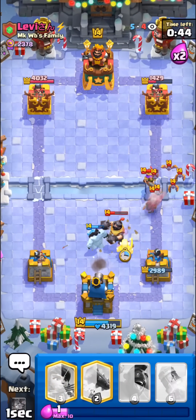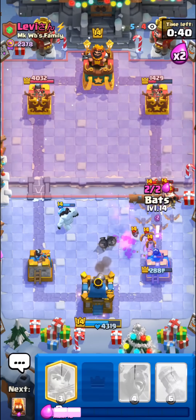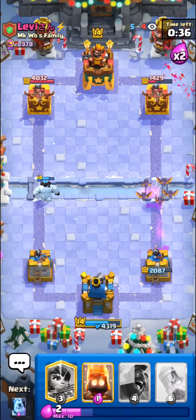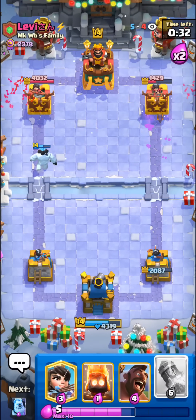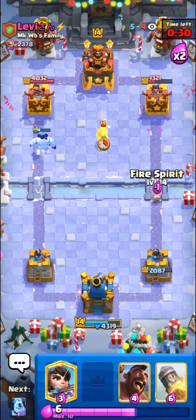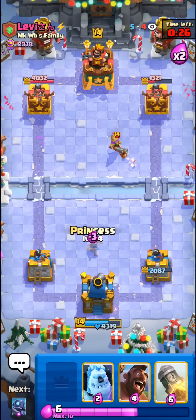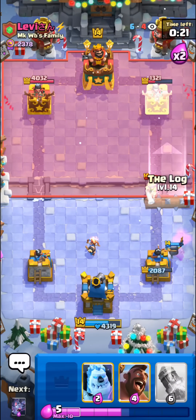I'll go with the ice golem — this could be a little bit bad. Gonna log everything, we might be in a bit of trouble. I'll go with my bats too — could have been worse honestly but not ideal. One bat connected — I'm gonna go with the fire spirit. He will musketeer.